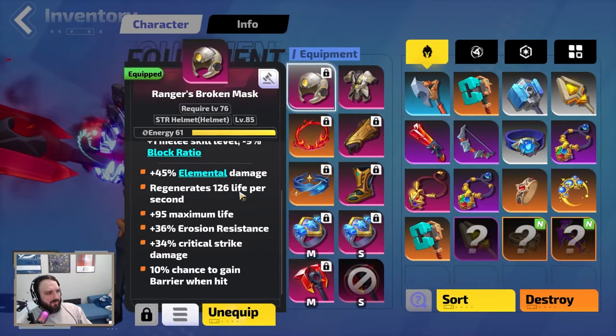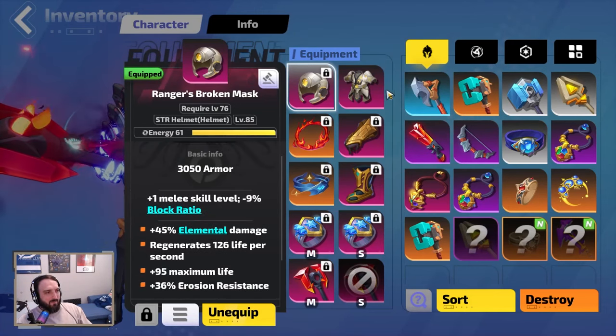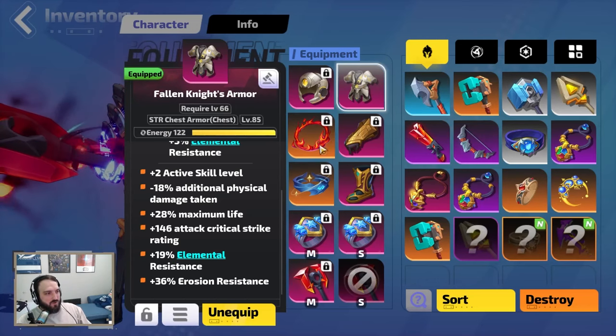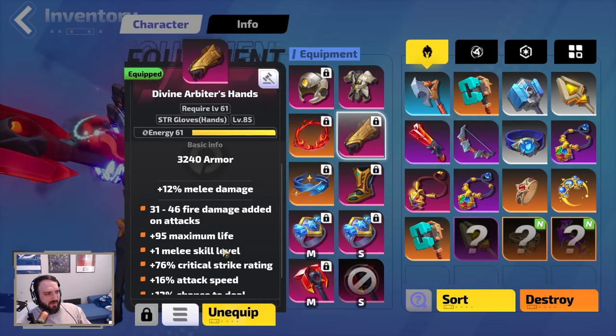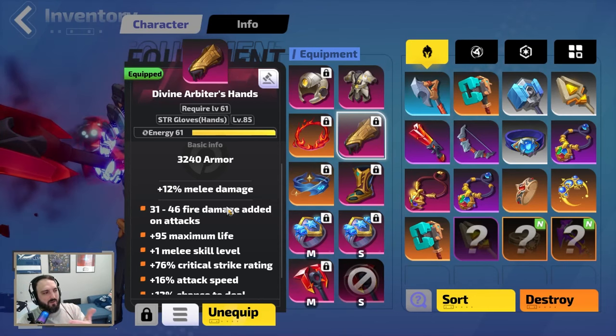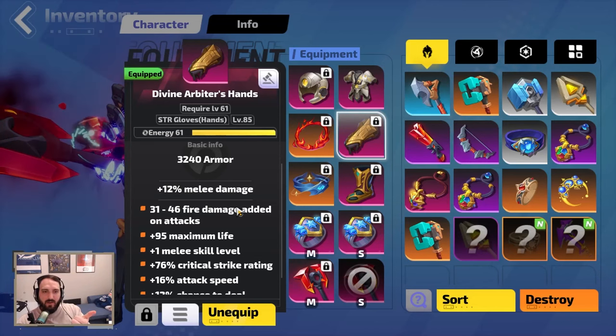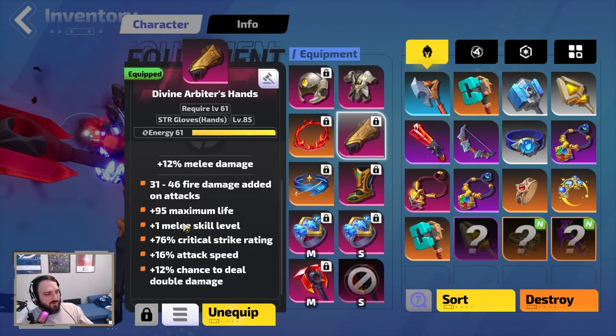The gear stat priorities are pretty standard: elemental damage, life, erosion, crit, melee skills. Some pieces have two active skills along with crit, life, and erosion. You can get fire damage, cold damage, or fizz — it works really well with normal Gemma because all your fire damage also counts as cold damage. Chance to do double damage is also very important because we're stacking focus blessings — up to six.